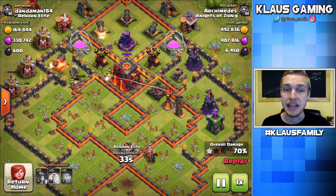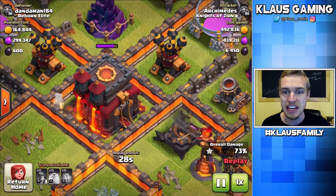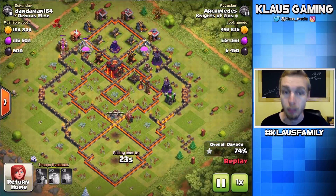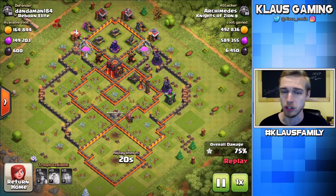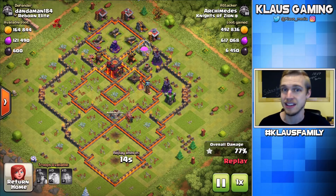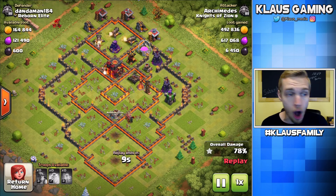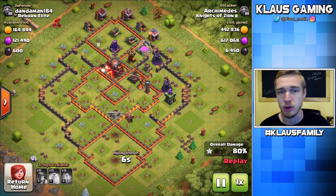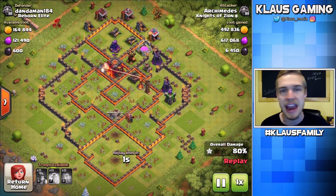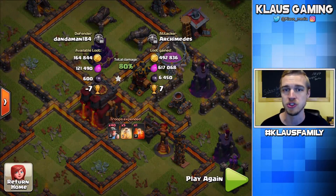10 out of 10 farming, especially if you're trying to get Dark Elixir, is so easy because you don't need a Queen Walk — you don't need anything like that. All you need is miners. I've already got 6,450 Dark Elixir, and there's 600 sitting in this Town Hall that I wasn't able to get. I came from the wrong side of the base to get the Town Hall, but I'm happy. 6,450 Dark Elixir plus my Master League loot bonus — you're talking about 7,000 Dark Elixir right off the bat in this video, and it's been amazing, guys.